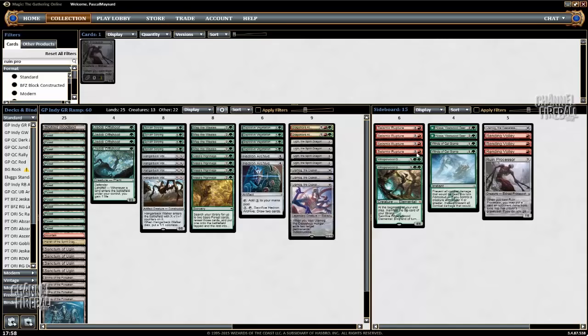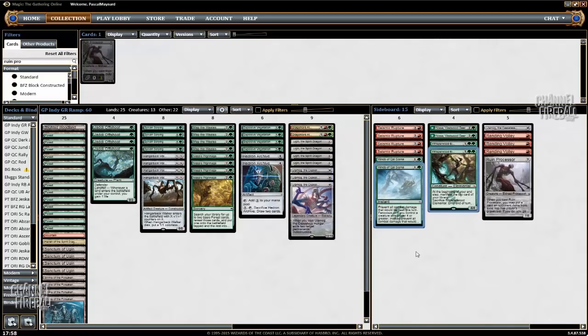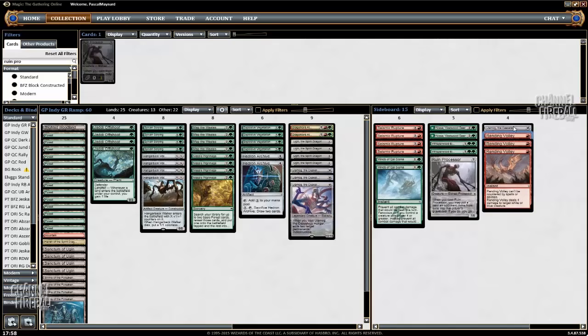And the sideboard: four Seismic Rupture for Mono-Red, obviously. Fogs as well — Fog's great at fighting the combo, and I assume it's probably fine against mid-range decks too. Nissa, I assume it's for control, and so is Whisperwood. Ruin Processor against anything that can burn you out. Rending Volley against Jeskai. And the fourth Ulamog — I don't really know, probably mid-range and control matchups. Not entirely sure about that.